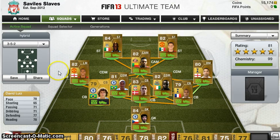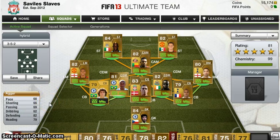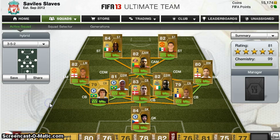In defence we've got David Luiz, a monster. His long shots are great — scored a few with him. His passing is epic and his pace is great; he catches up with most strikers. He's a solid defender. I've got Aga in the middle — most solid of the defenders, pace is not too bad, long shots are great, and he's a solid centre back. Then we've got Yunus Cabour on the other side: great heading, great defending, and great pace. He's a solid right back from Spurs.